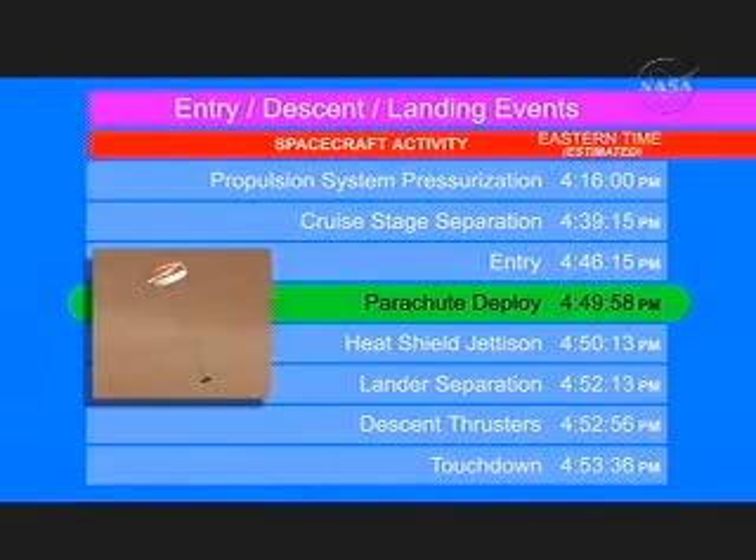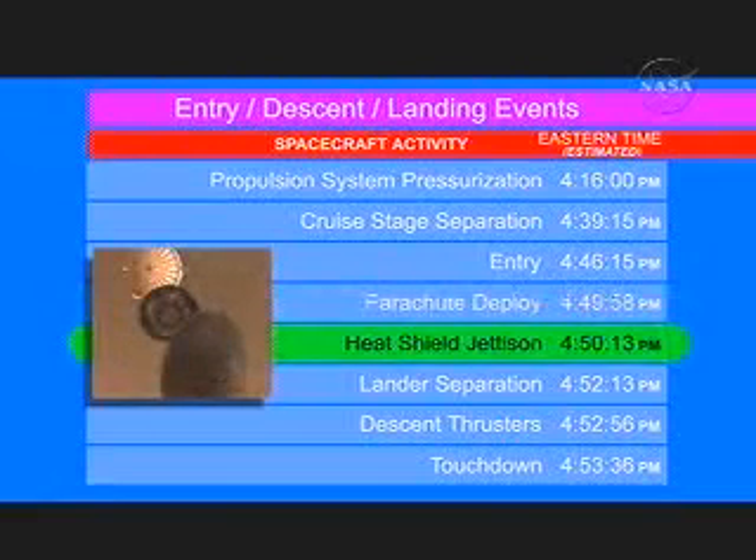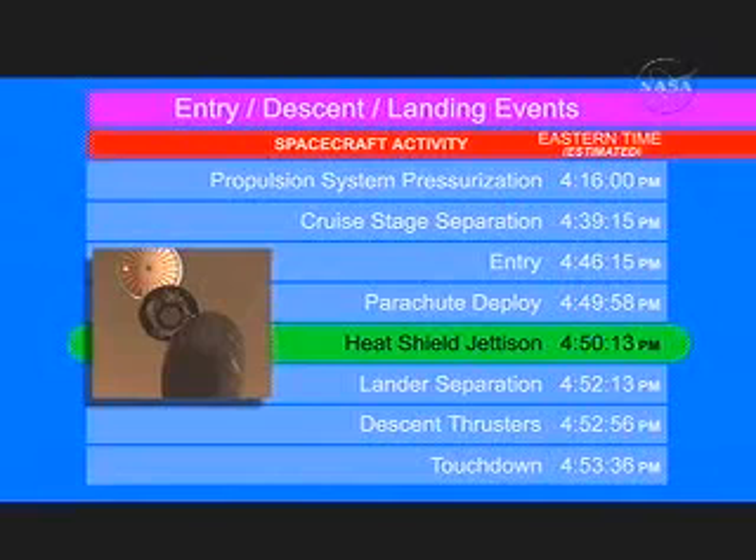The actual time of this event can vary plus or minus 10 seconds due to variations in the atmosphere. 15 seconds after parachute deploy happens, we fire six more pyrotechnic bolts to deploy our heat shield because it's no longer needed.